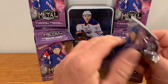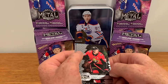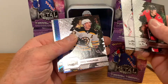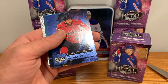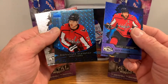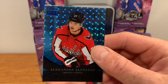Last pack feels slightly thicker — maybe that means we're getting an auto. Come on baby. Last pack of the last blaster I'll be buying. Thomas Chabot. Jonathan Marchessault, Carey Price. We got a blue sapphire — Brad Marchand! Oh, maybe it's a blue sapphire auto — that would be sweet. I don't even know if you can pull that in retail. Alex Ovechkin. Alexander Alexeyev blue sapphire — that's what it's called — nice card. Martin Kout rookie. These blasters have been fantastic; those blue sapphires look really nice.